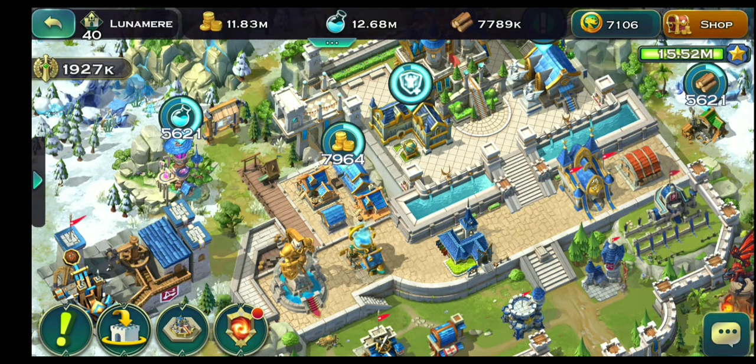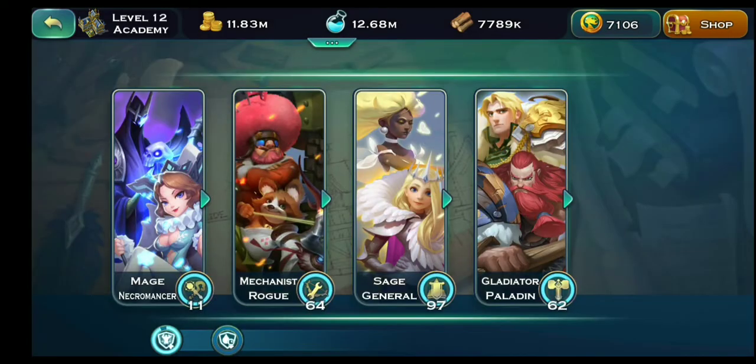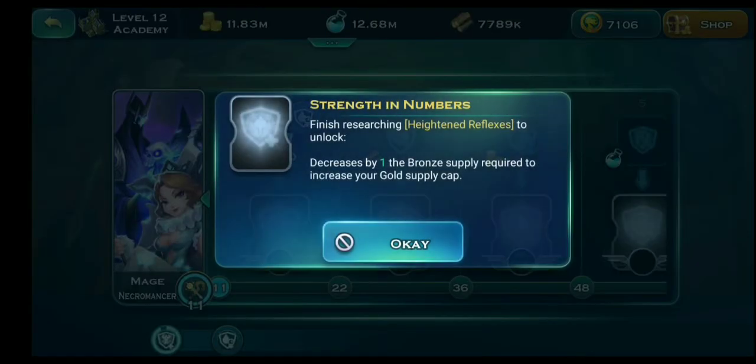We are close to 2 million power and I am trying to increase my gold supply cap. The best way to do it — I want to show you guys — is go here and try to get all your heroes up to the fourth upgrade, which decreases the bond supply required to increase the gold supply.